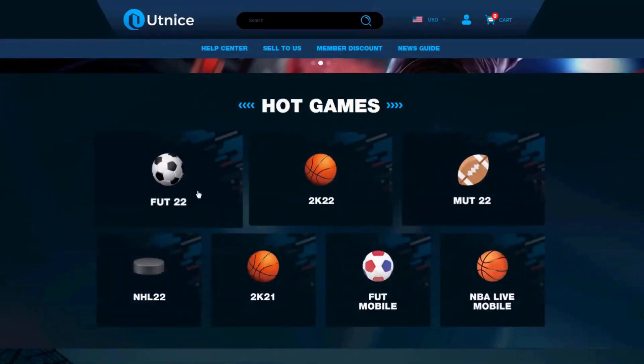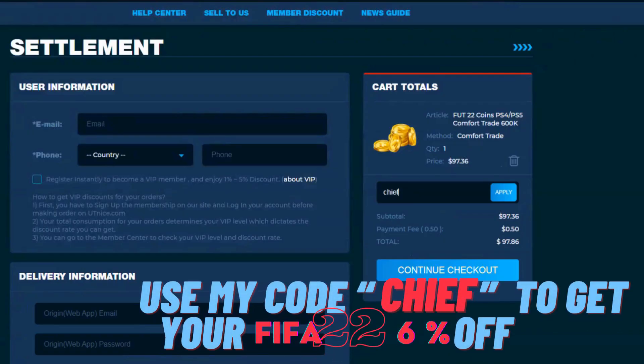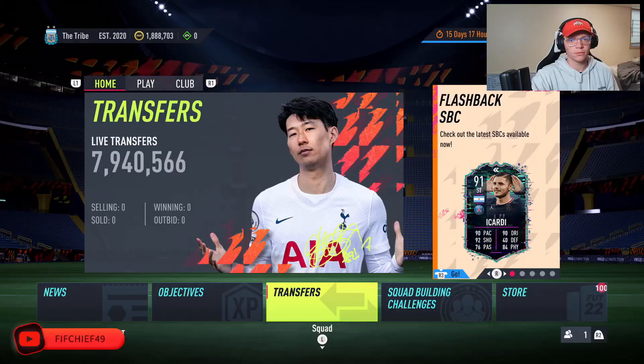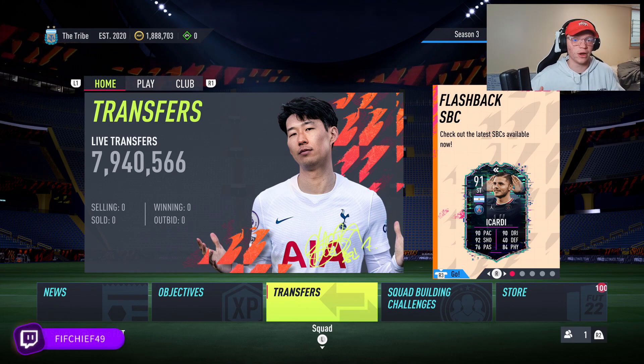If you guys are looking for the cheapest and most reliable coins on the market, make sure to head over to UTnice.com and use code 'chief' for six percent off at checkout. Now let's go ahead and jump right into this video. What's up guys, it's Chief here and we're back with some more insane trading methods that can help you make a ton of coins on FIFA 22.